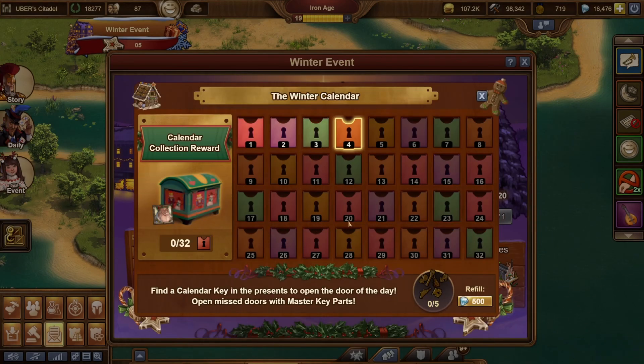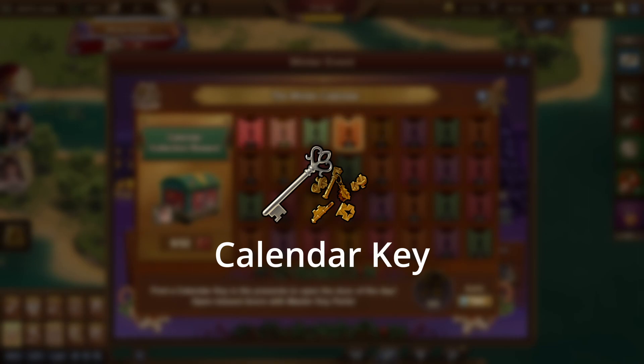Moving on to the event calendar rewards, there are a whopping 32 days worth of doors you have to open. You can win the keys for each day from playing the event, but that will use a lot of your event currency to try and find them — and with the great daily specials we'll be getting, I'd recommend not doing this. You can also win parts of the key from daily challenges, on average 1.8 parts per day, so if you choose the key daily challenge every day, you'll receive about 11 additional keys.